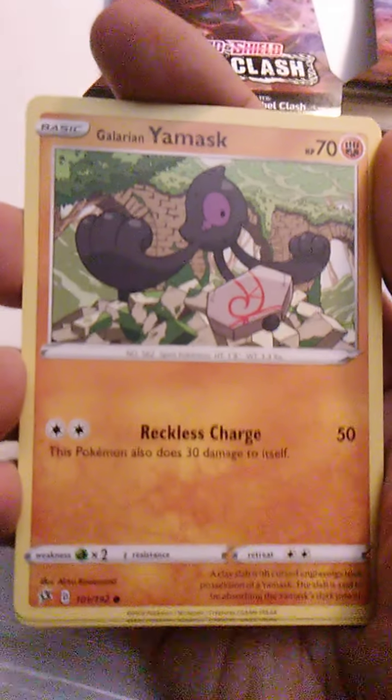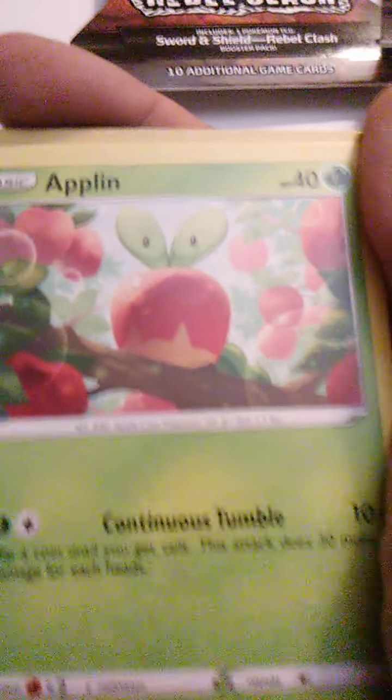Anyways, Shinx has Under Pressure. We have Galarian Yamask with Reckless Charge. He had a Lucario with him, and Lucario is just awesome — that makes everything better. And we have Applin — there's lots of Applins — with Continuous Tumble. You don't want to take a continuous tumble on the stairs, that would kind of hurt.